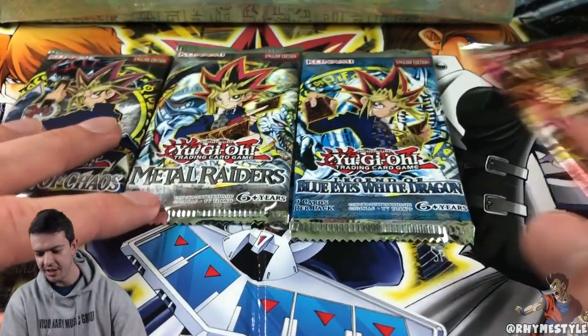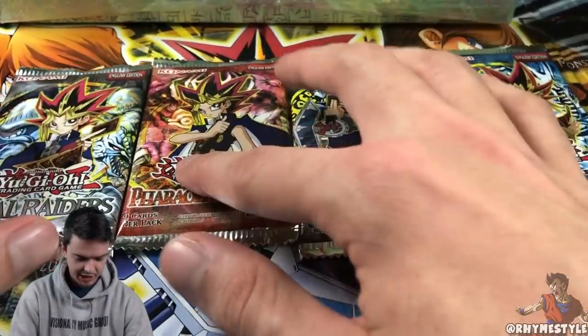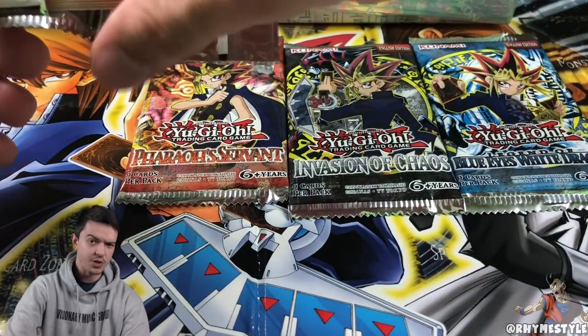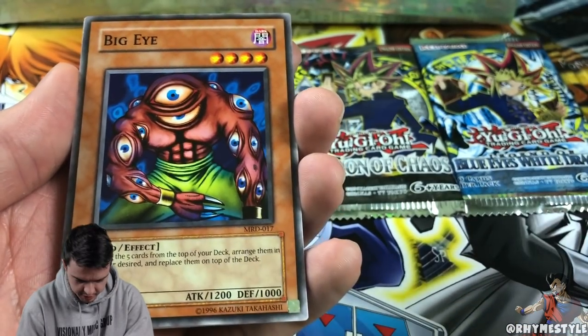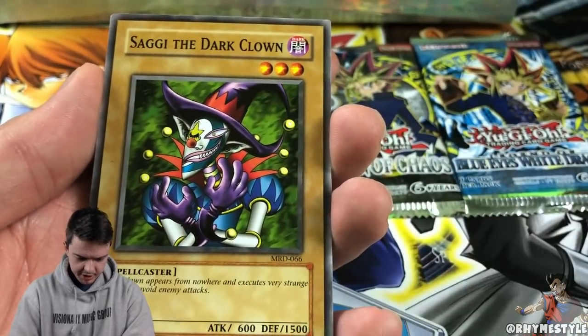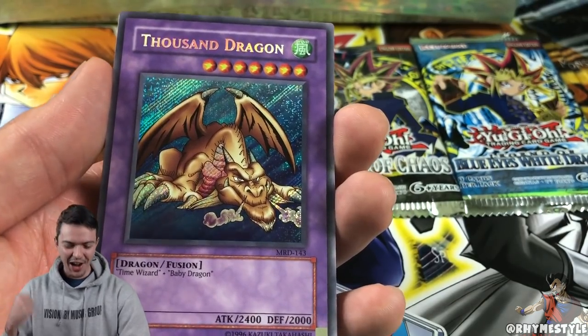We've kind of gotten the least-fair packs out of the way. Let's finish with Legend of Blue Eyes last since that's the most classic. Let's do Metal Raiders next. Let's see if we can walk away with a Mirror Force. If it just says MRD, then that's what the original cards say — so I can't tell if they're reprints or not. We're kicking it off with Big Eye. Sagi the Dark Clown, Ancient Lizard Warrior — Thousand Dragon, secret rare! Look at that bad boy.